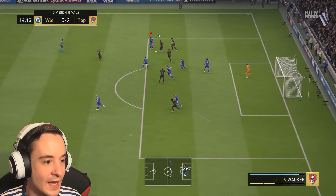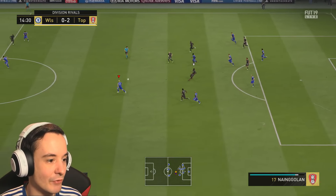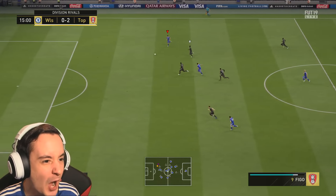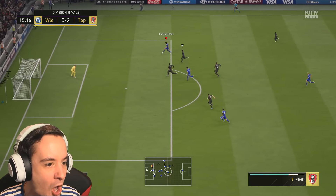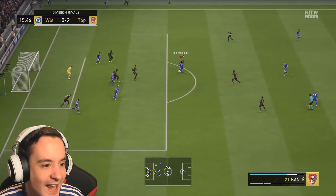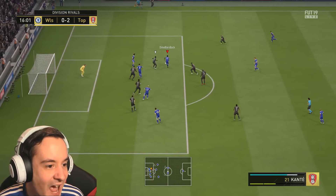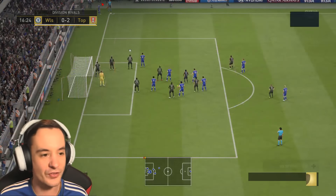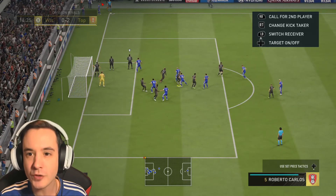Close him down - Kante, good defending there. Let's get him on the break - look at the choice, Figo! What a ball - nine golden ball Figo, get your head on it. Kante - oh, it's going to be a corner. The break is scary with those front three: Hazard, Cristiano and Figo. It's frightening - it's going to be very difficult for this guy to stop them.